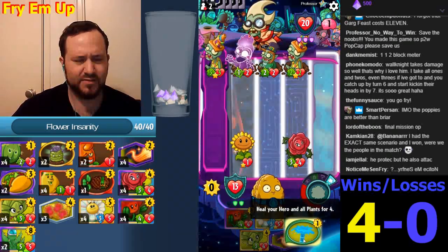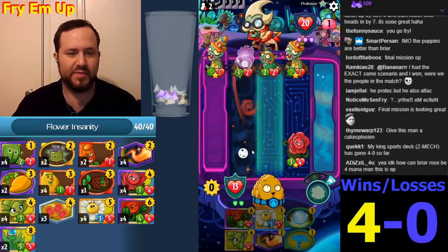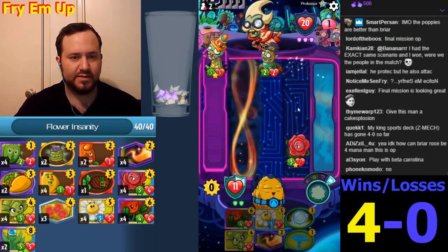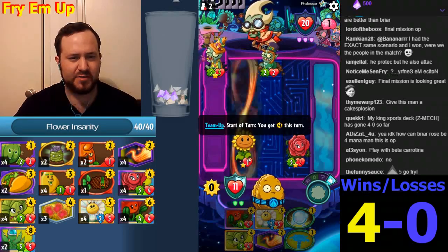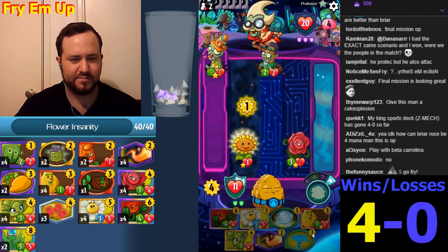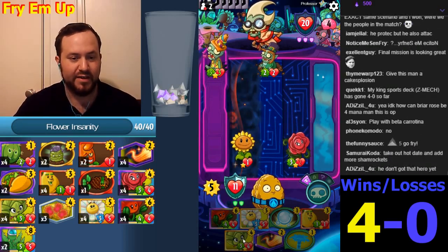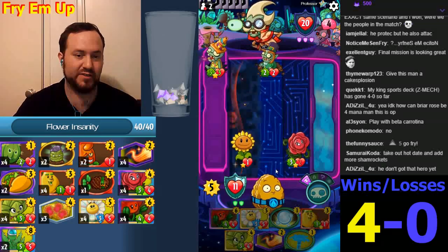I don't think we heal yet. This dies so we will get the Sunflower here — we're making five. The Poppin' Poppies we want probably in this lane. I'm probably going to end up putting the Power Flower here to take this out. I also could heal this if it gets in trouble. Actually, Power Flower might not be the play — I might go with this and with the heal, that'll do a lot of damage to his face too — eight damage.